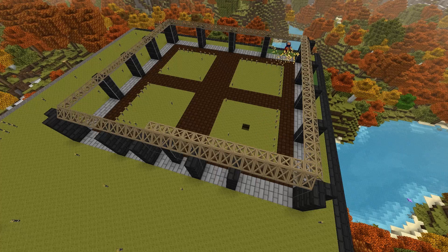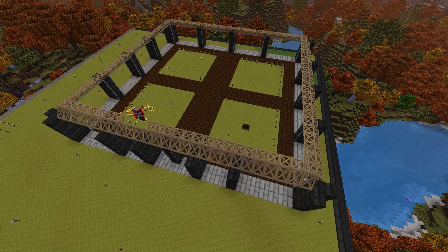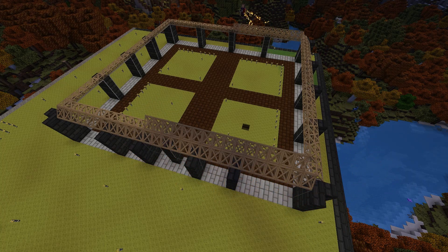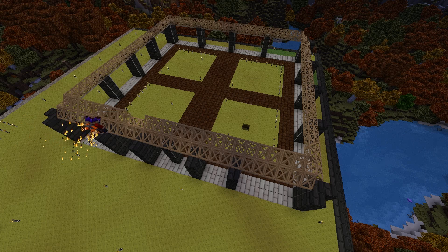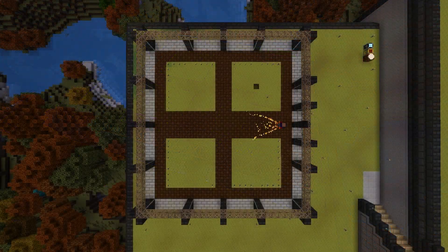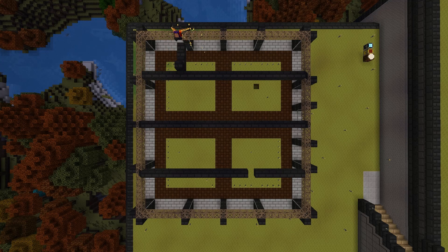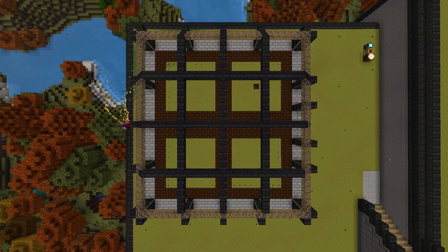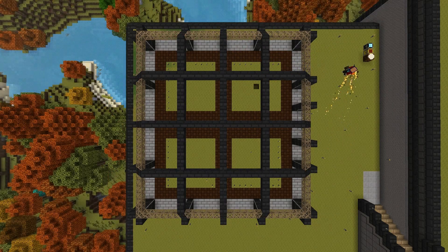With the walls finished, I came around and utilizing tons of carpenter's wedge blocks, I filled in the edges leading up to the roof. With the carpenter's blocks placed, I came across the top utilizing my jetpack and created this cross structure that would help to hold the building up. Then I went around the edges and filled in the carpenter's blocks to make it all look connected.